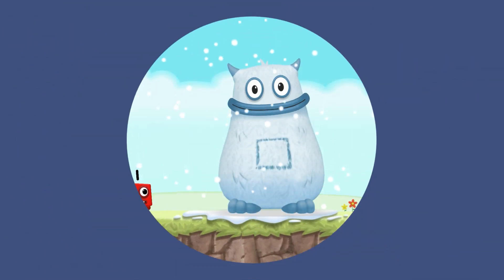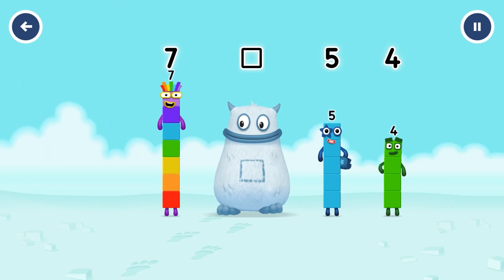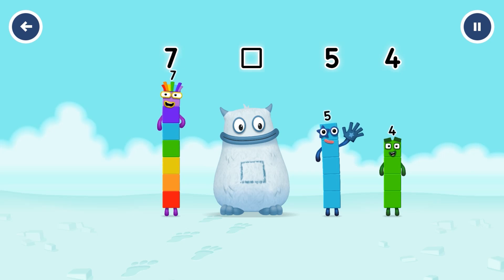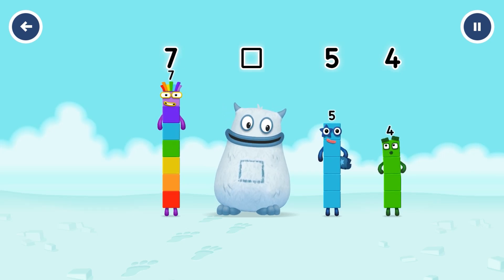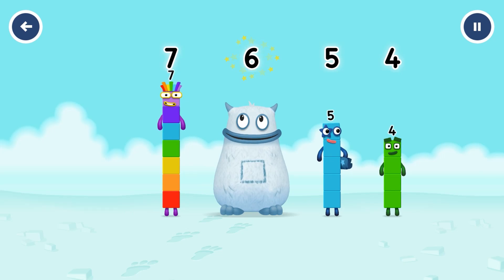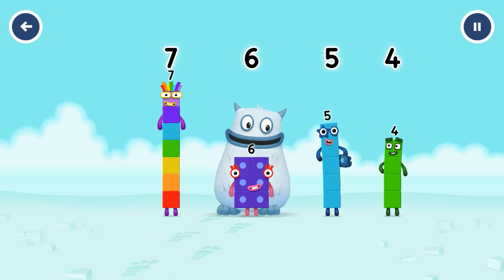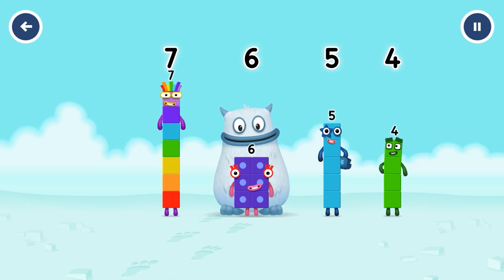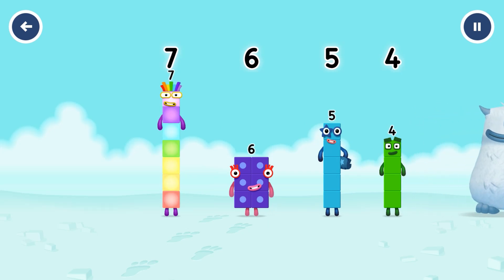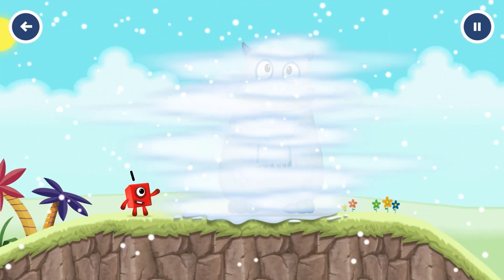Yum yum! There's someone in my tum! Find the missing number to reveal who's inside Big Tum's tum. 7, yum, 5, 4, yum yum. Who's in my tum? 9, 8, 7, 6 — you cracked it! It was in my tum! Yum yum! Well done! 7, 6, 5, 4.